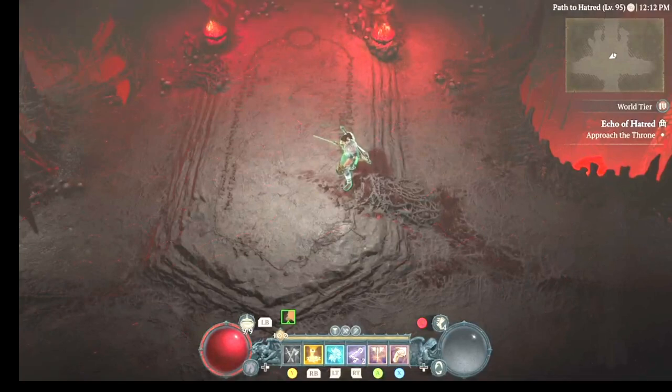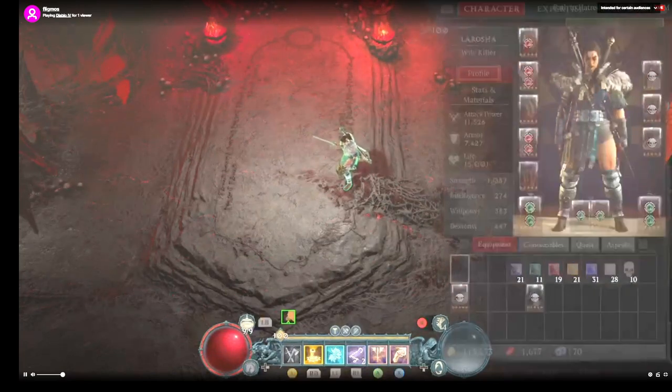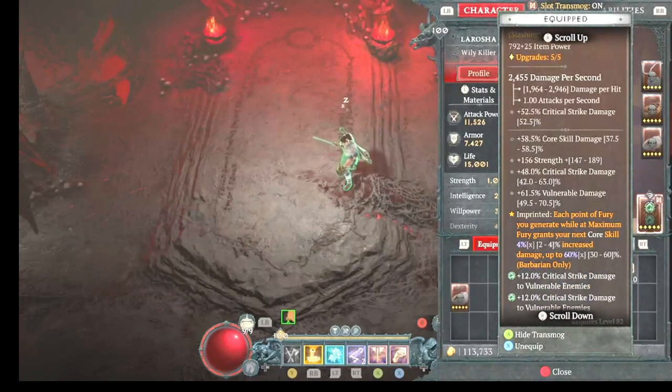I'm going to show you guys my Lilith build. Maybe one of you guys can take it, tweak it, and kill her with double swing. First I'll show you the fight and then I'll show you the build. The basic idea is we're going to be having as much fury as possible to get full advantage of increased damage with more fury.